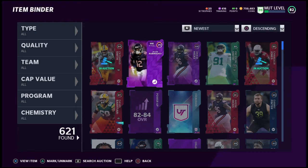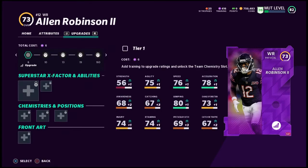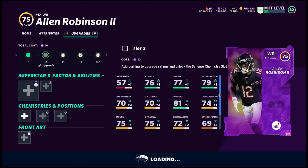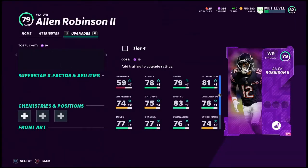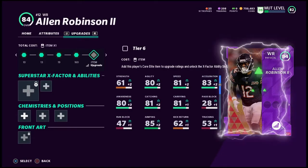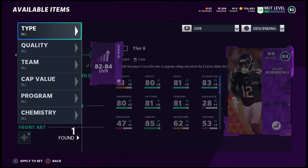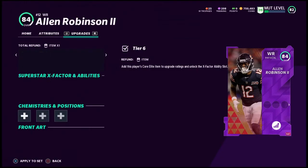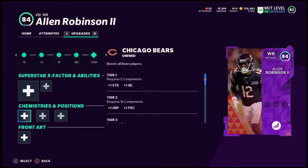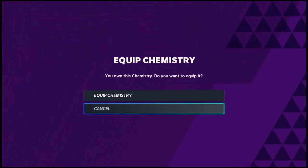I actually didn't have the Allen Robinson card, so I'm going to use mine for Allen Robinson. Let's go ahead and power him up real quick. Make sure you hit that like button and subscribe if you're new to the channel — always putting out MUT content and the latest coin making methods. You go through here using your training — yep, I got enough training — choose it from your item binder, click on your pass, use your pass, and then I'm putting my Bears chemistry on. Running the free balance offense right now; training is pretty expensive so we'll wait on some of that other stuff.